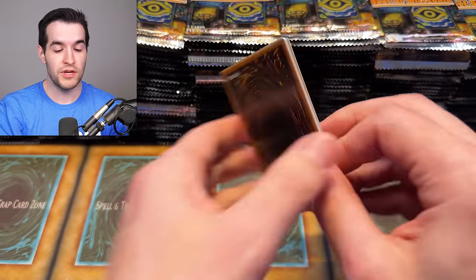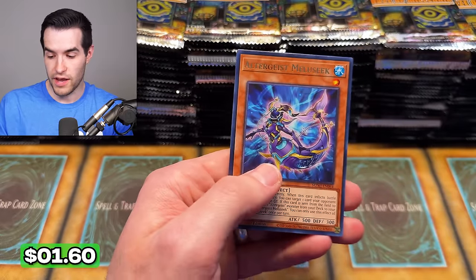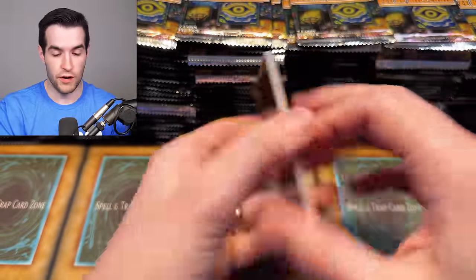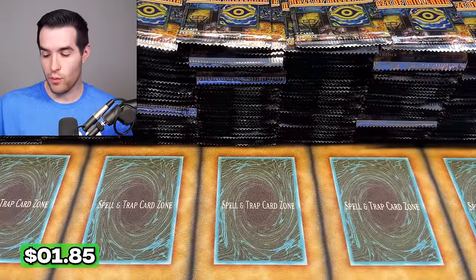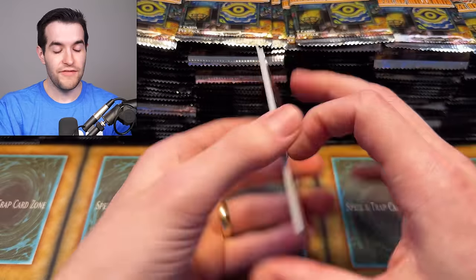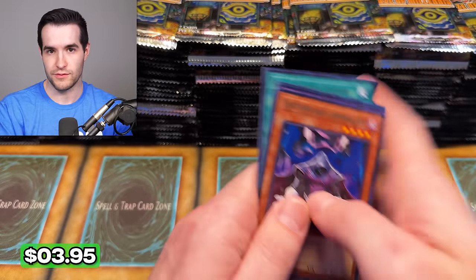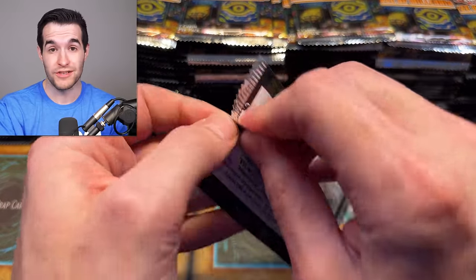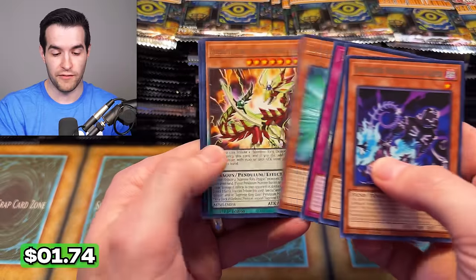I think the Junk Warrior alternate art is going to be one per case — that's just a guess though. If we pull it in today's video, it won't prove it's one per case but it will at least be suggestive. If it is one per case, that's not really a great search since it's a little too easy. I may go for the Flame Swordsman CR or maybe the Bonfire CR, just because there's an actual Bonfire CR and it's been a big talking point.